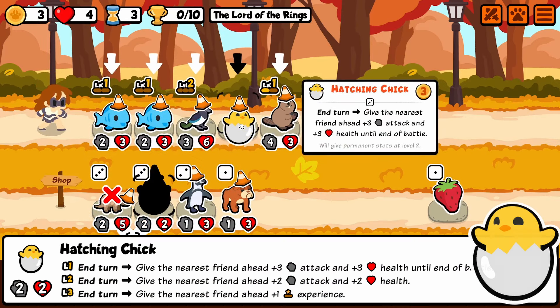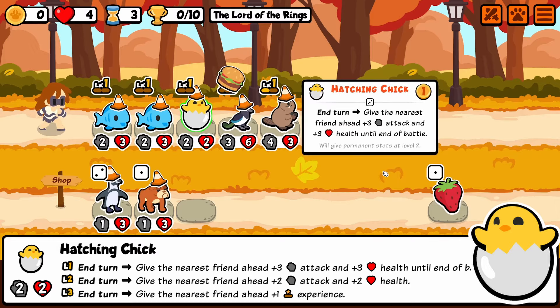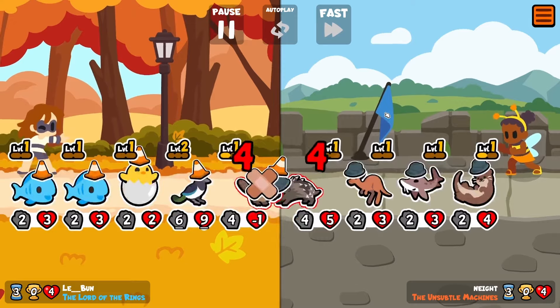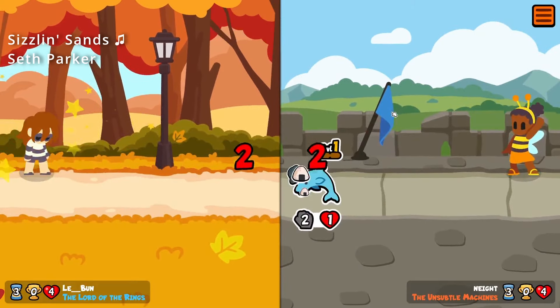Maybe not that rough — I get Hatching Chick, which is a pretty fantastic pet to get. A 6-9 on turn two is plenty, even going against Porcupine. Well, actually it wasn't plenty enough. We lose here again by one.